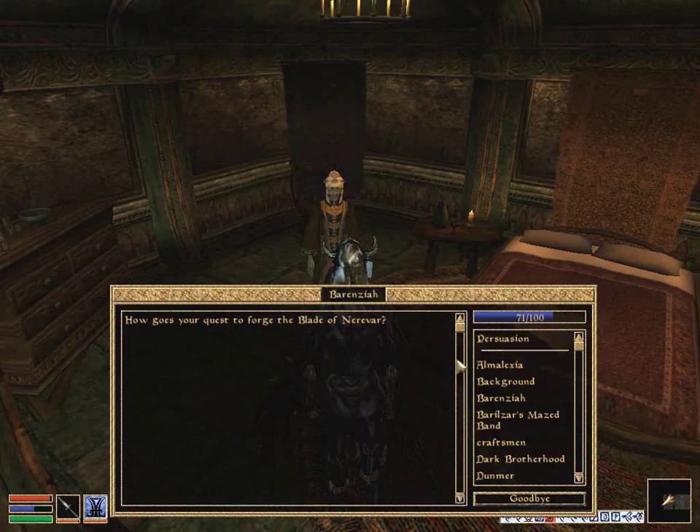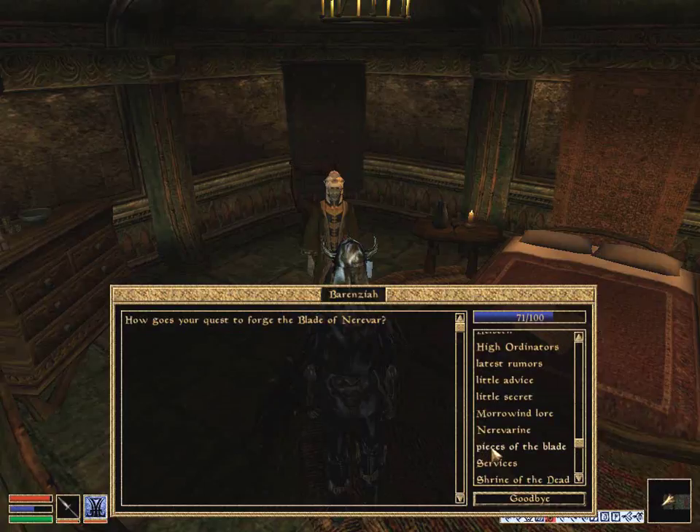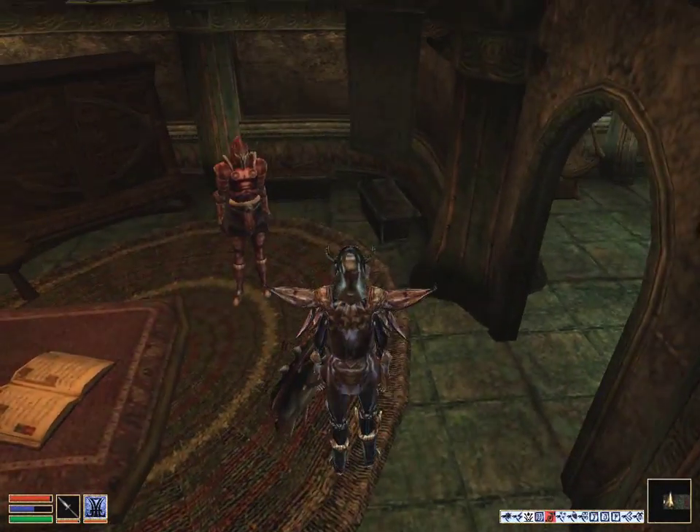How do you know about it? Pieces of the blade — we forged the blade of Nivivir. I have heard rumors. Nivir and your returning — could it be you? If what Alamexia says is true and all the pieces of the blade are here in Mournhold, I have a few suggestions for you. Helseth's champion, Karad, carries a blade that is of ancient Dwemer design. Perhaps you will learn more from him, though it will be difficult — he is a dangerous man, but could be a powerful ally. So we need to speak to Karad.